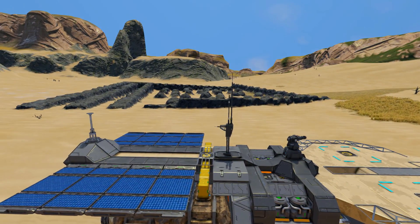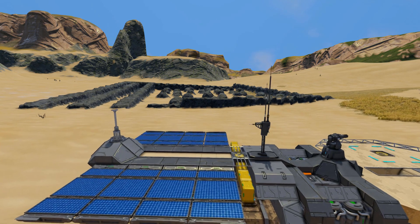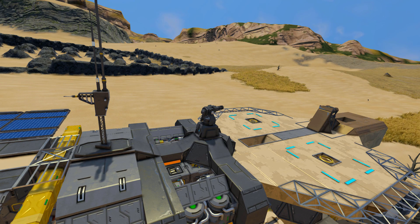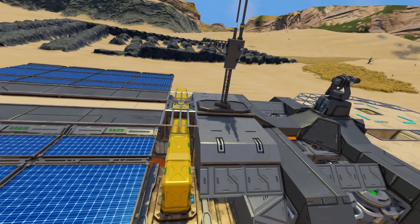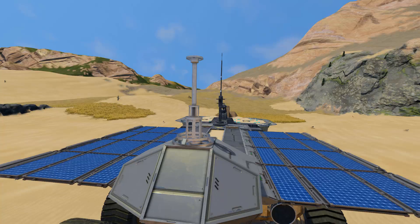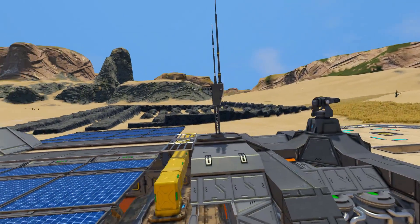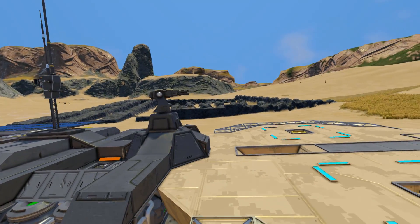On top we've got eight solar panels, which is very good - we're not going to be running out of power anytime soon unless it's permanently night for some reason. There's an antenna on top so you can never lose it, and another gun to help deal with pesky drones flying above. We've got some more unfinished blocks bridging the gap where the connectors go to the cargo container. At the back there's a little fake antenna made out of an unfinished block, and we have some blast door edges and blast door parts.